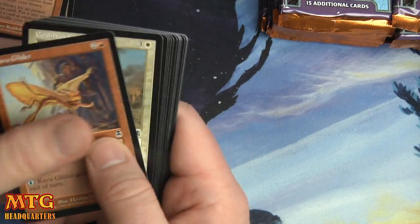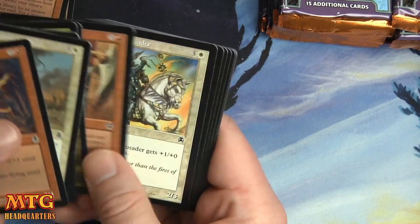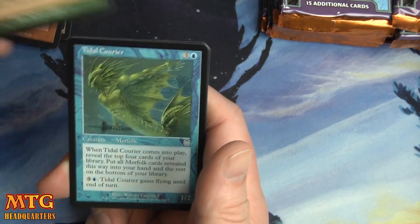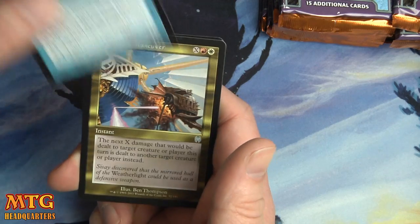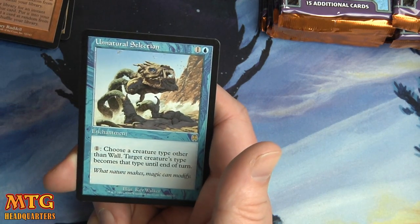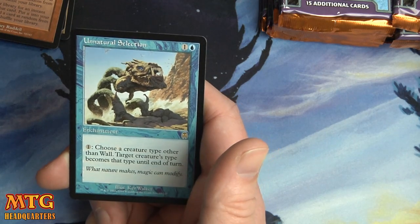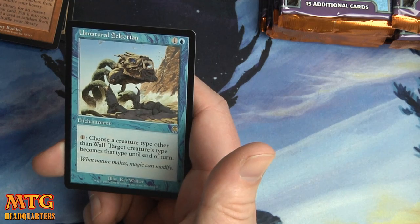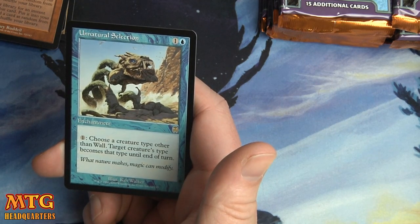That was the TLDR version — where you actually read it. Guys, balance! Tidal Courier, Captain's Maneuver, and Unnatural Selection — a blue enchantment. Pay one: choose a creature type other than wall. Target creature's type becomes that type until end of turn.